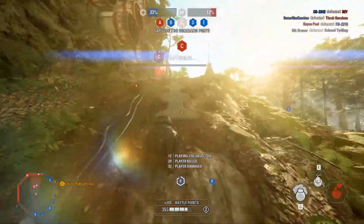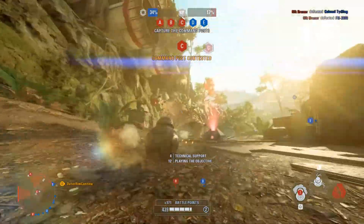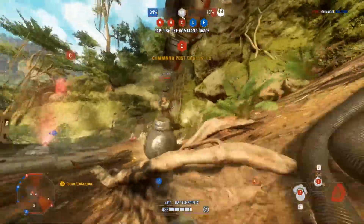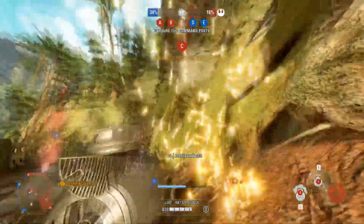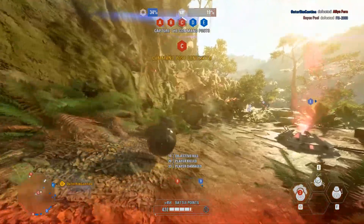With the addition of sequel trilogy locations to Supremacy, as well as the Resurgent Star Destroyer for the First Order, an era selector has been added in the menu to select either the sequel or prequel era maps. If you want a combination of eras, you can still search for a game through the front end tile and get placed in a random map.